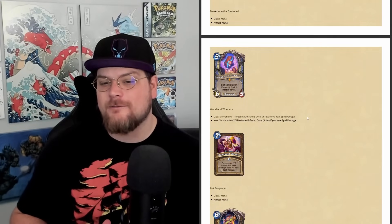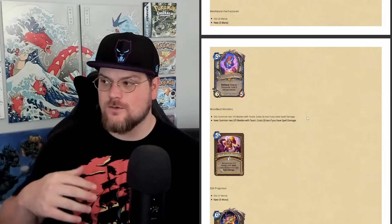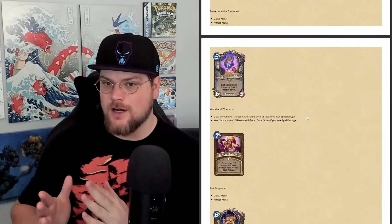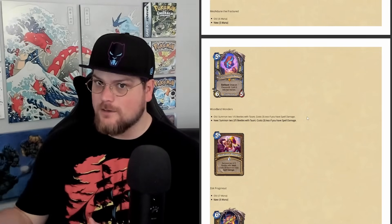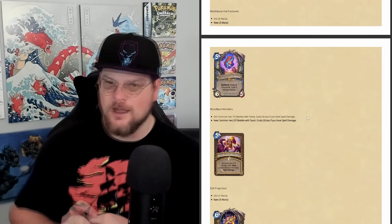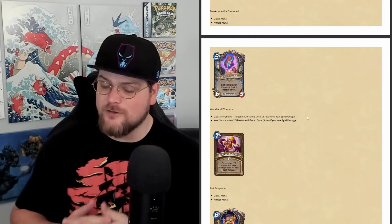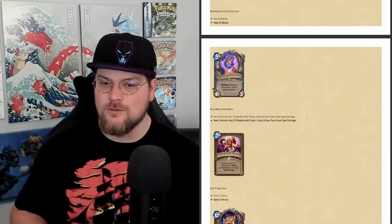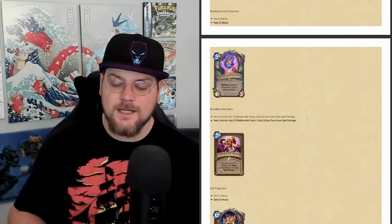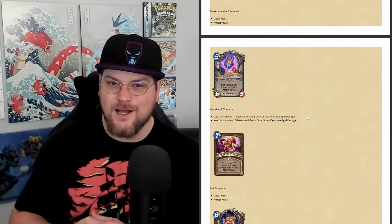Messadune is going from 6 mana to 5 mana, and this comes alongside the Open the Waygate change. There's Vexalis which lets you cast arcane spells twice, and Messadune can draw Vexalis and split it in two. Between Vexalis and Messadune, Elemental Evocation became worth running. At 6 mana Messadune felt just a little too expensive — I think 5 mana would have changed that and we'd have been playing this in 30-card non-Highlander Quest Mage — but since we can only do one Time Warp now, we'd need to figure out a new payoff for playing tons of arcane spells.